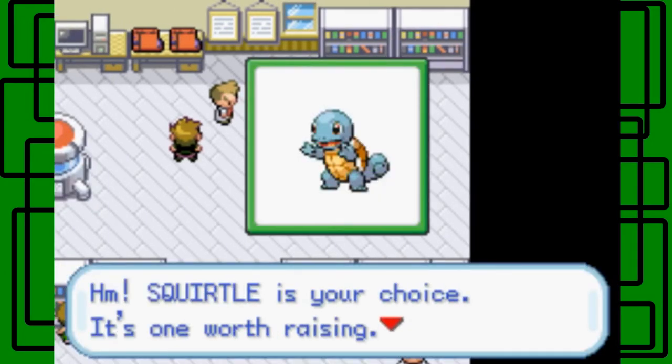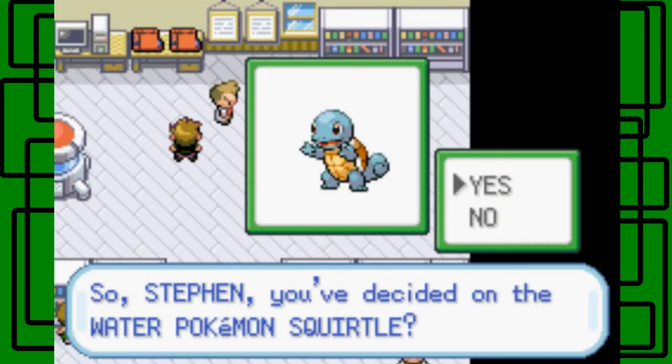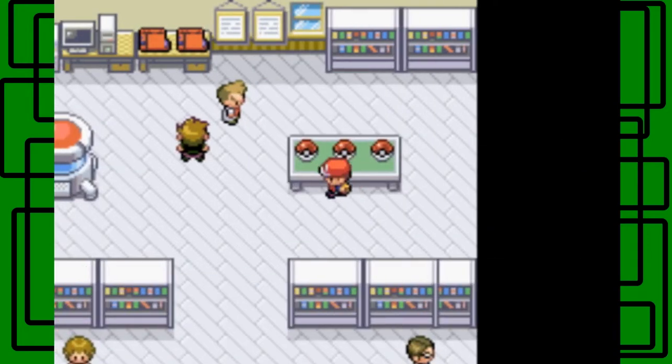Squirtle — it's a really good water type, probably one of the best water types in the game. I enjoyed having Blastoise in my Pokémon when I did Fire Red. So yeah, I'm not gonna be choosing Squirtle either. So Steven, you decided to pick Squirtle? No.